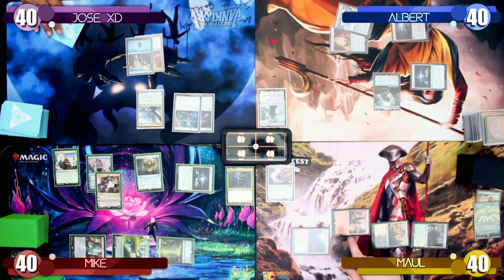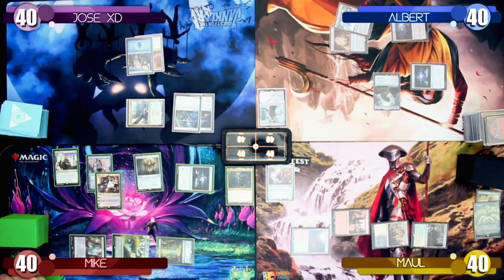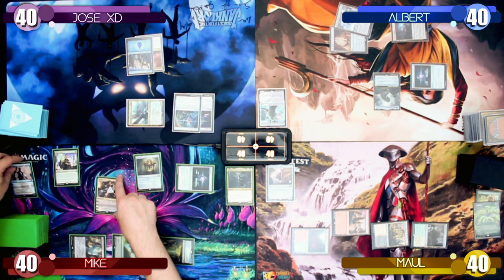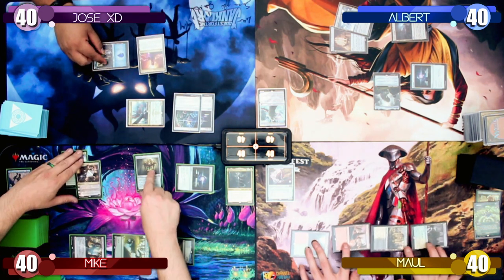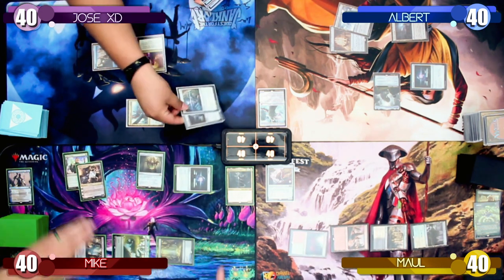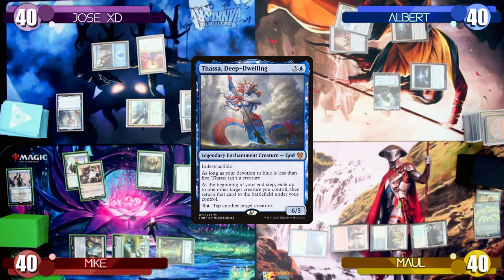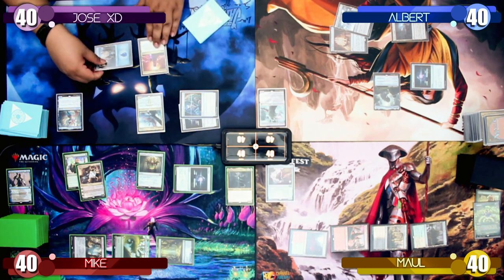Jose starts turn 4 by missing another land drop. He moves into combat and swings at Teferi, taking out the Planeswalker. On his second main phase, he taps 4 mana to play Thassa, Deep Dwelling, and uses Thassa's ability to exile Ojitai, returning it to the battlefield untapped.